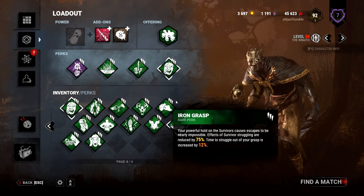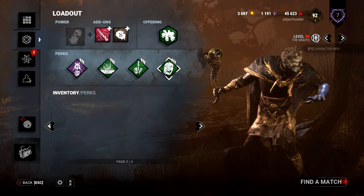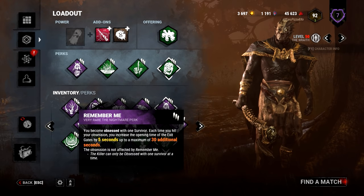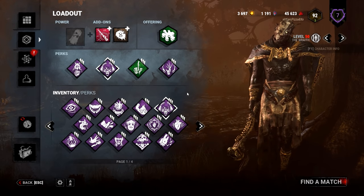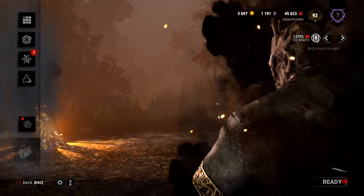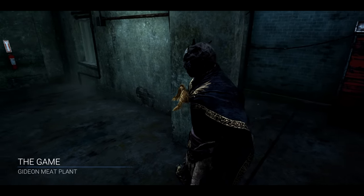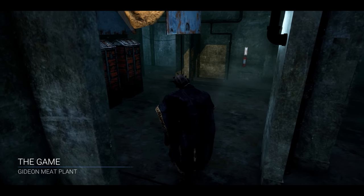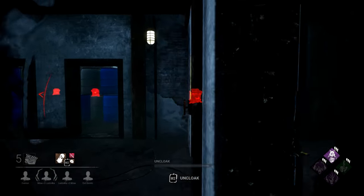Let's try mixing it up a bit. Let's go for the endgame combo — let's do Remember Me and Blood Warden. Because then it takes them ages to open the gate, and then when they do open the gate, Blood Warden is up and they're dead. I'm enjoying this on the game, honestly. But now with these extra perks, it should be a little bit harder at the start.